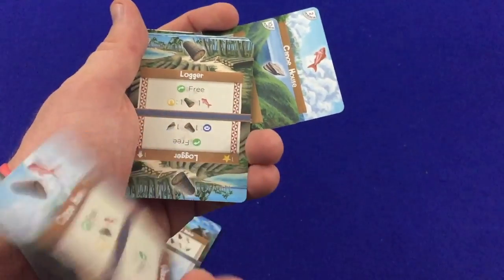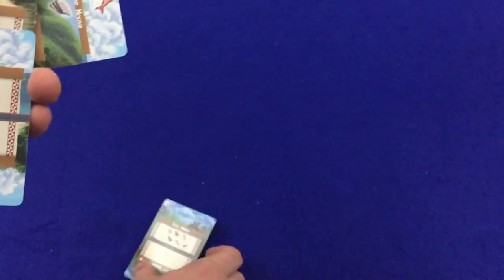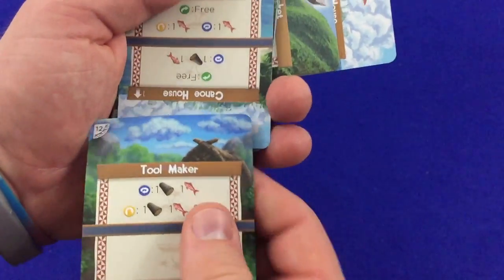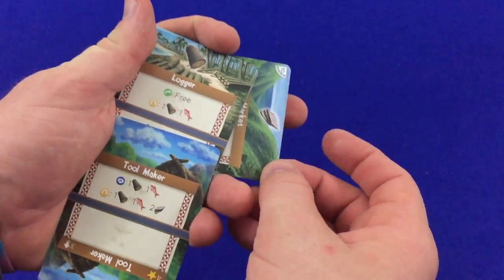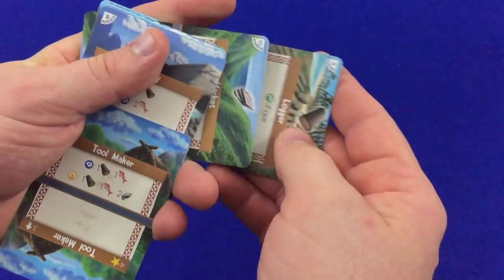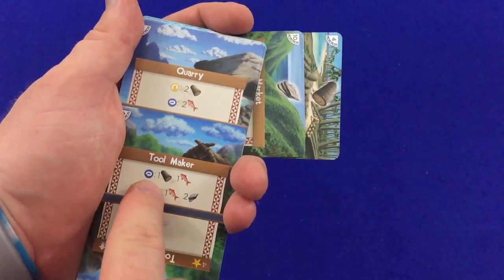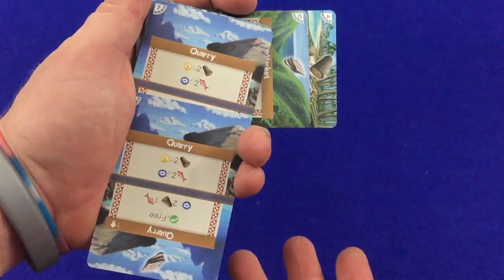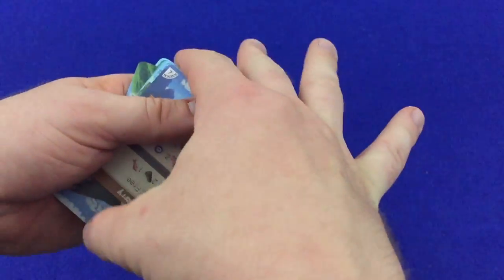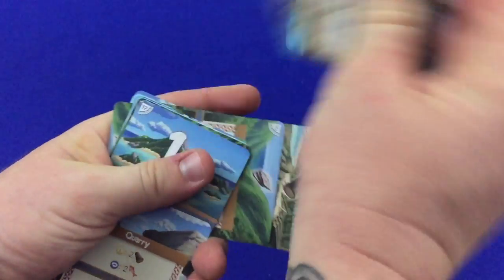Let's see what's on the other side of this real quick. We will flip it over and turn it around, so we'll have that next time for the canoe house. And I'm going to turn the logger and save that. Anything we can do here? No. So we've got the quarry and another quarry — exactly the same thing, nothing we can do. Now we've got a logger which we can store that log.